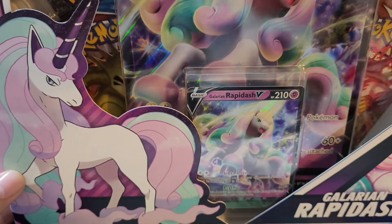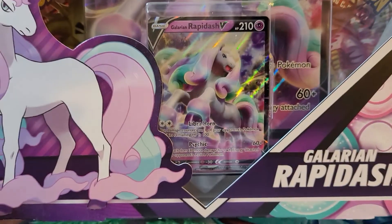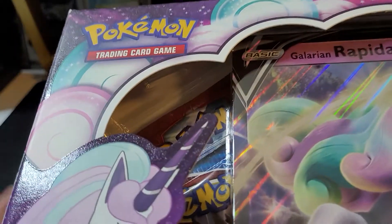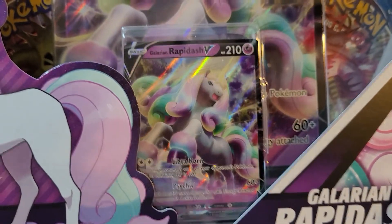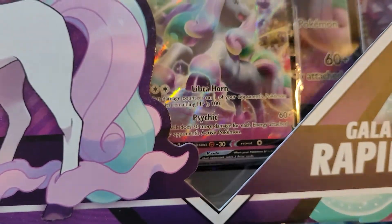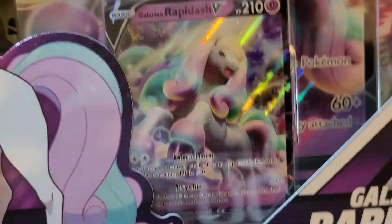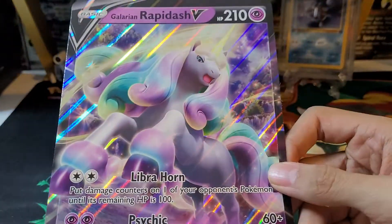Hey guys, welcome back to the channel. Today we're opening up a Galarian Rapidash V box. It's a pretty cool item — the box is actually textured, which might be hard to show on camera. It comes with four packs, a Galarian Rapidash V promo card, and the jumbo card. I'm not sure but it looks like the standard V card might be bent in there. Let me unbox it and I'll be right back.